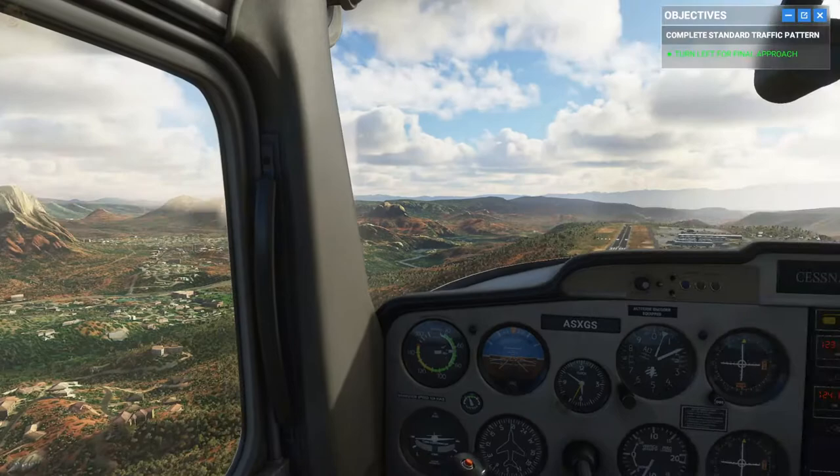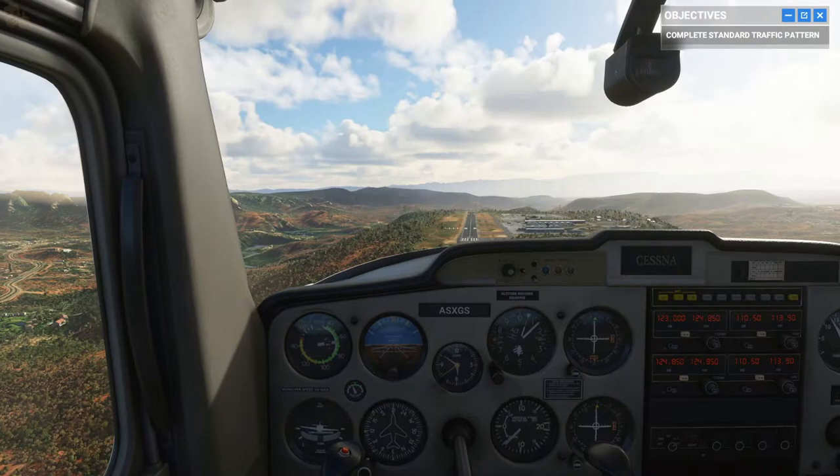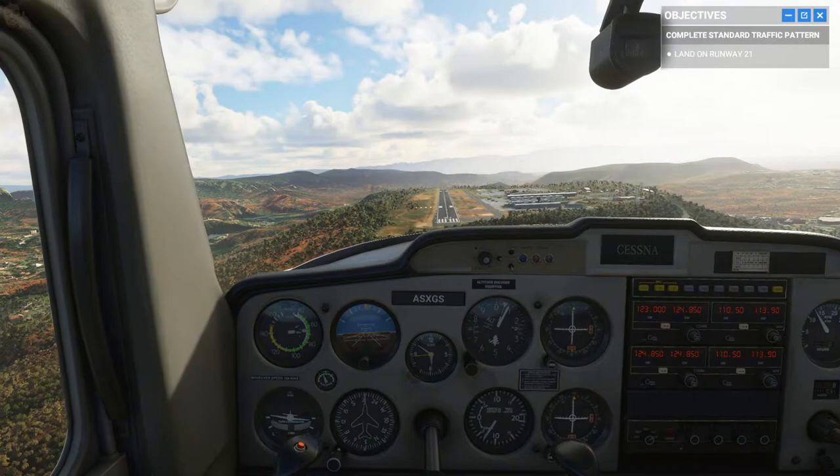There we go — the runway's in full view. Make sure to keep the plane centered on approach. If you're too high, add flaps. Too low, add power to maintain the glide path.